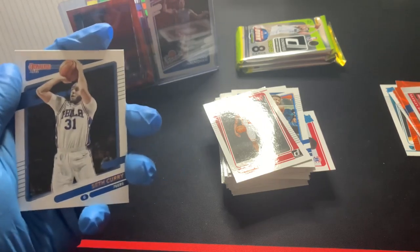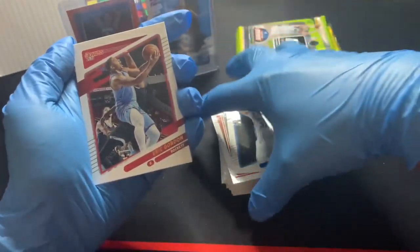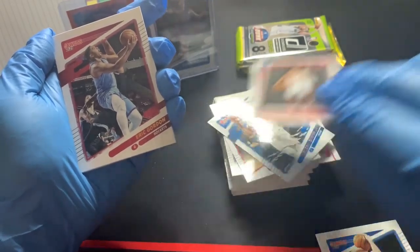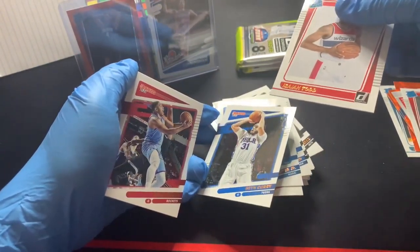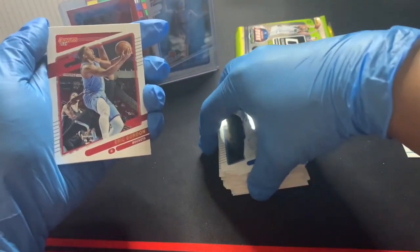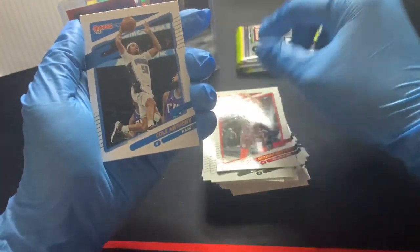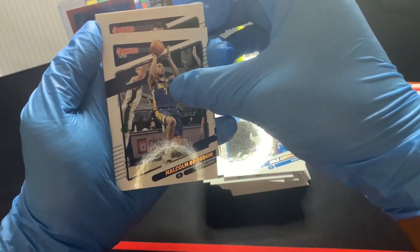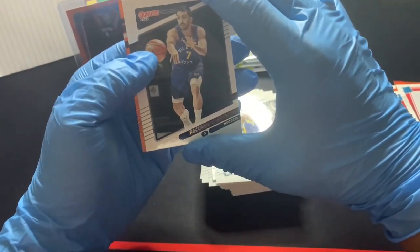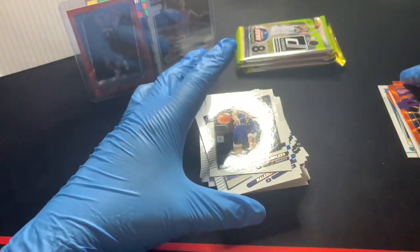We got an orange laser in the back — didn't mean to see that, but it is what it is. Seth Curry. I forgot to put the rated rookie of Isaiah Todd in this pile as well — I'm missing all these rookies. Eric Gordon, Dante DiVincenzo, Norman Powell, Cole Anthony. Malcolm Brogdon — very nice, underrated player in my opinion. Facundo Campazzo — looks like it's orange. Tristan Thompson — I think that's the second one I've had, and that's not the orange laser we're looking for.